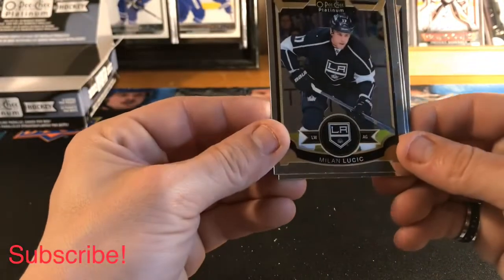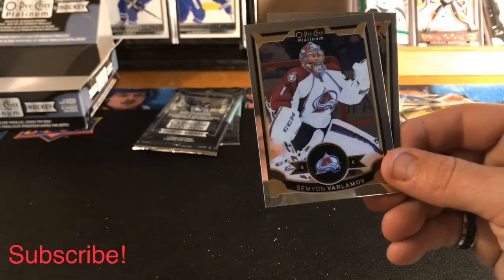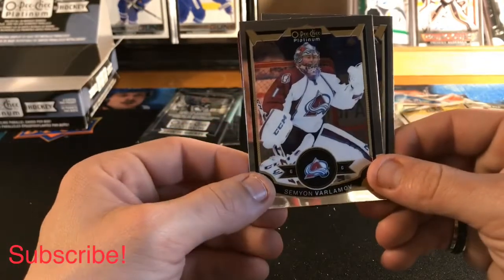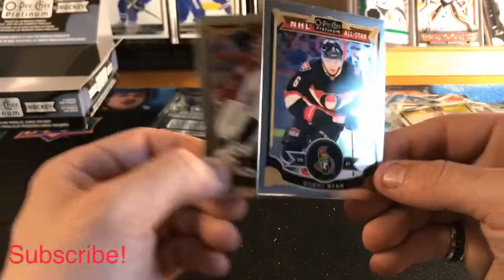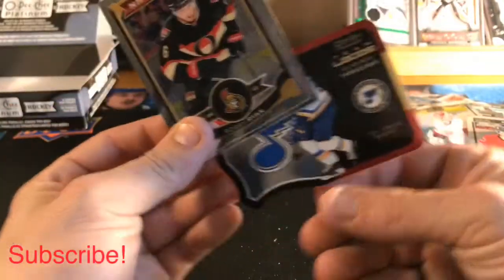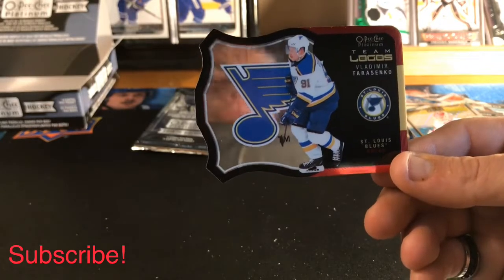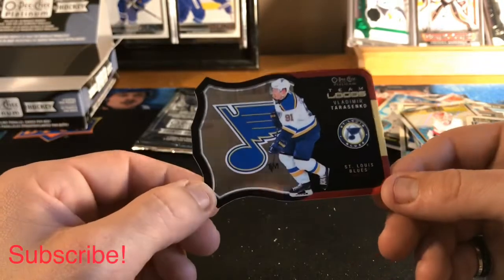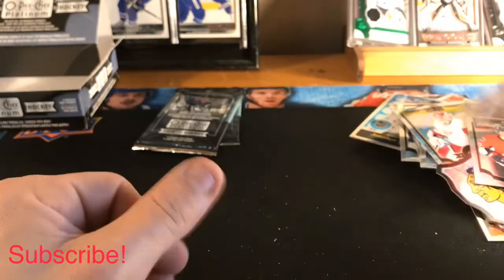We have a Milan Lucic base, Semyon Varlamov base, a Bobby Ryan base, and a Vladimir Tarasenko OPG Platinum Team Logos. These are really cool little die-cut inserts — always been a fan of those.